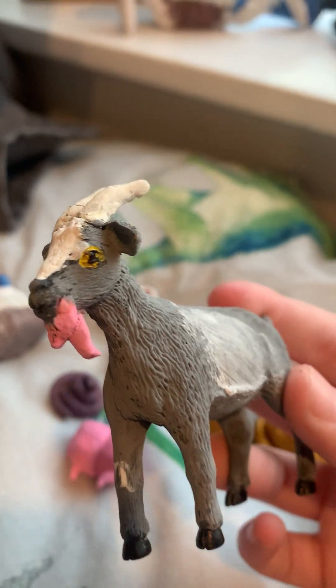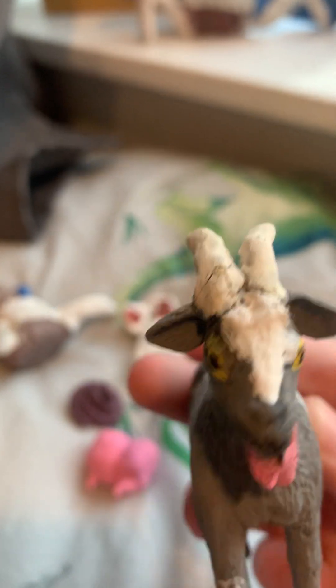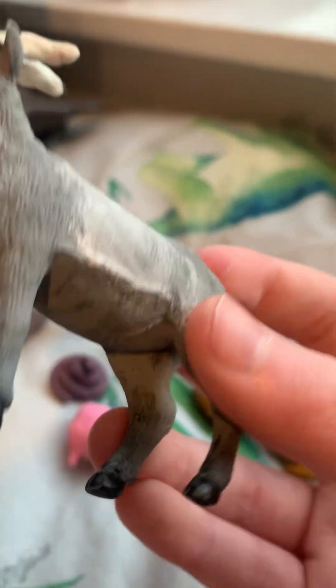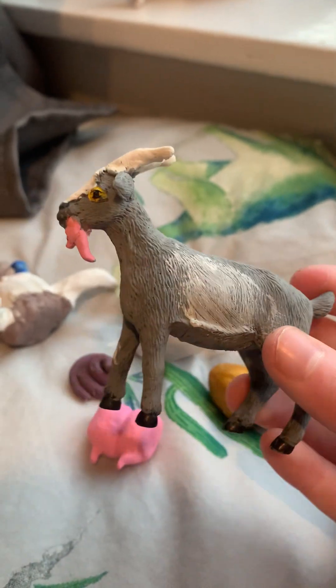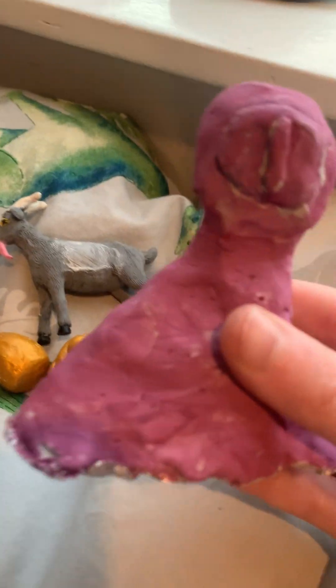And now we have Pill Girl, the goat from Goat Simulator, which you guys are probably familiar with. He has a tongue, he has his horns, and his stripe and all of that stuff. This guy used to have others if you saw my other videos with him.